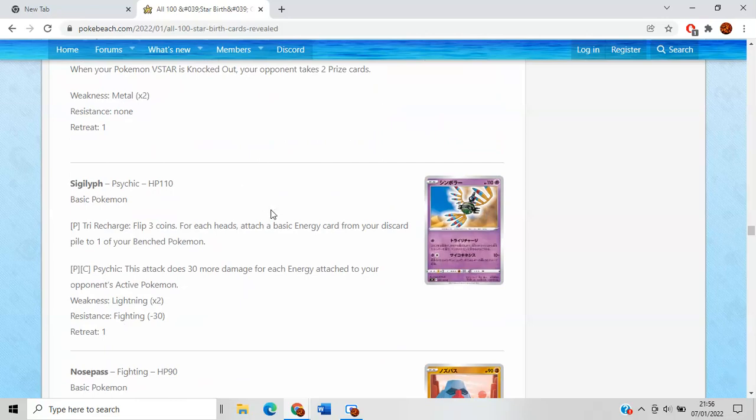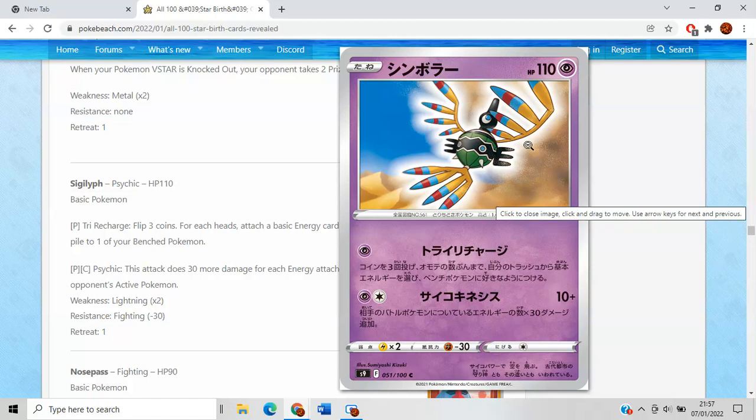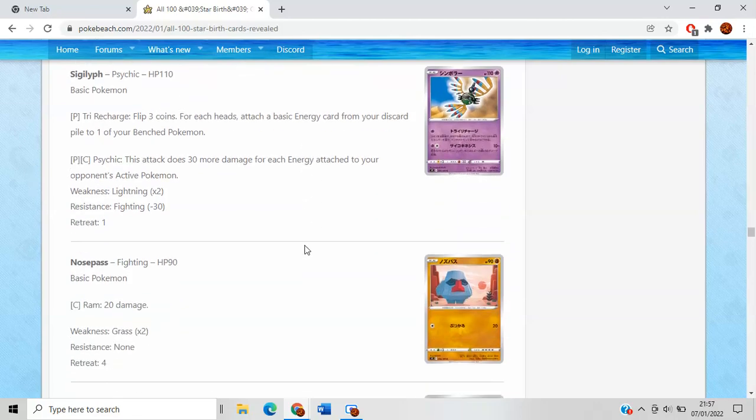Sigilyph has a mediocre first attack — it seems to be the new Farfetch'd where it's a non-evolving basic with a bunch of stats but nothing really too impressive. Try Recharge lets you flip three coins — for each heads, attach a basic energy from the discard pile to one of your benched Pokemon. Even if it did a little bit of chip damage, the attack is mediocre at best because you're flipping coins, it's limited to Psychic Pokemon, and Psychic as a second attack just doesn't do enough damage.